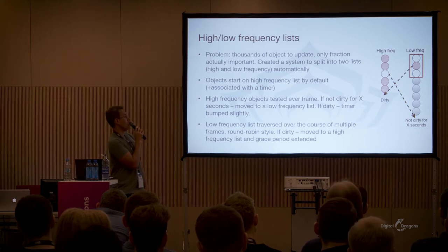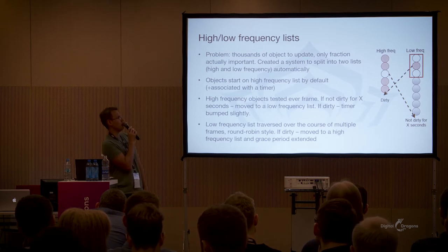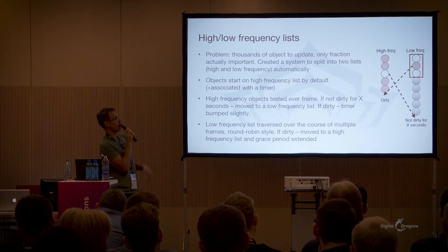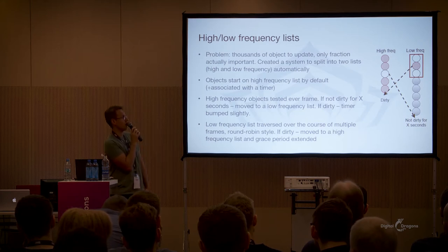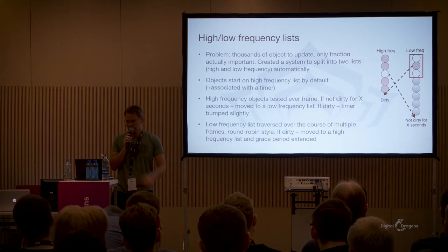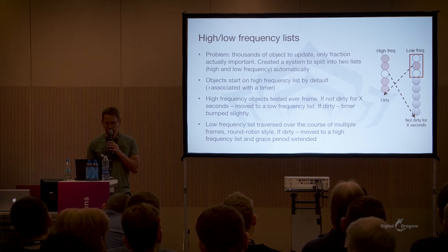That actually works surprisingly well. This is something I implemented for Darkness 2, the previous game, and I pretty much didn't have to touch it for the past few years except to tweak some numbers. It converges fairly quickly — after the initial warm-up, we're left with 120 to 150 objects on the high-frequency list. It has a nice unexpected benefit: you can inspect those two lists, and sometimes you see, 'What is this guy doing on the high-frequency list? He shouldn't change that often.'